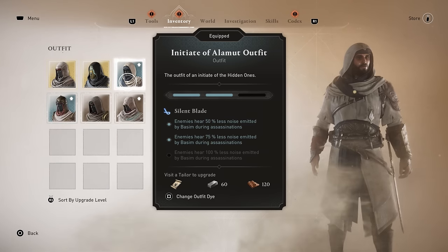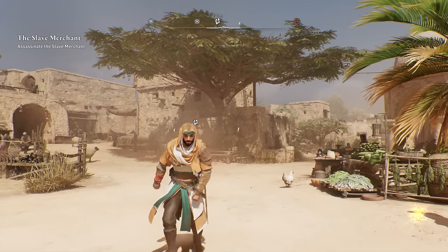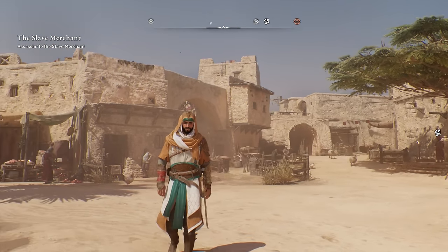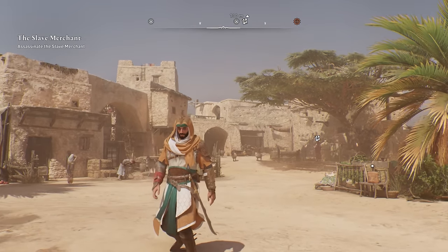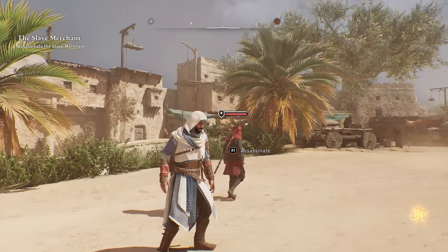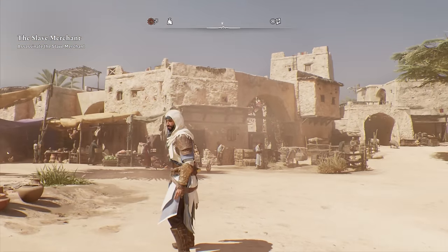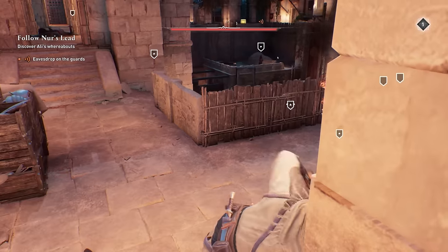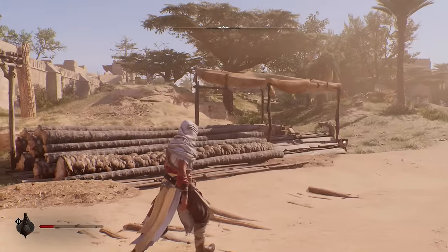Basim starts out pretty bare bones early on, but eventually you'll move on to your first proper set of armor: the Initiate of Alamut outfit. You get this from the main story, so you don't really have to do anything extra. It remains one of the best for assassinations, giving you very good noise reduction whenever you take down enemies. Upgrade it to max and you gain a 100% bonus, ensuring this armor stays strong all the way into the endgame.